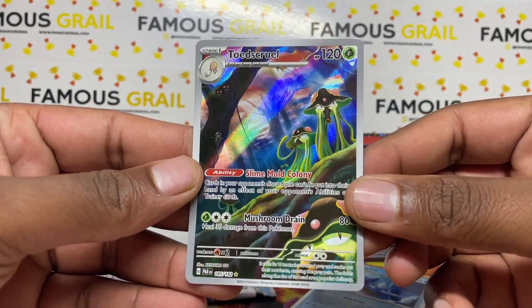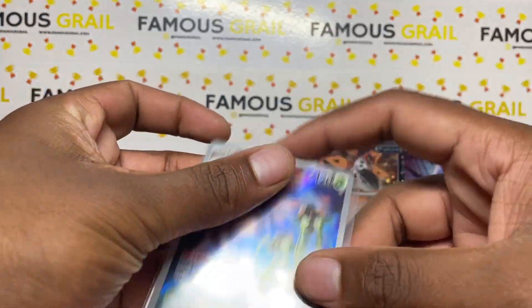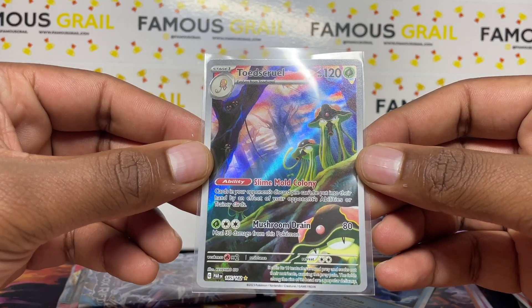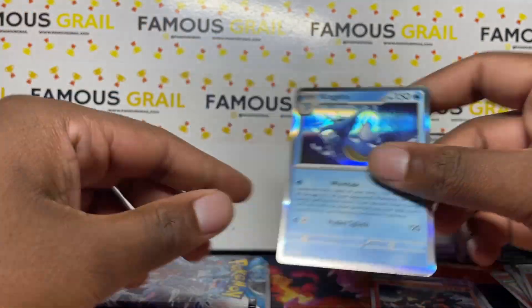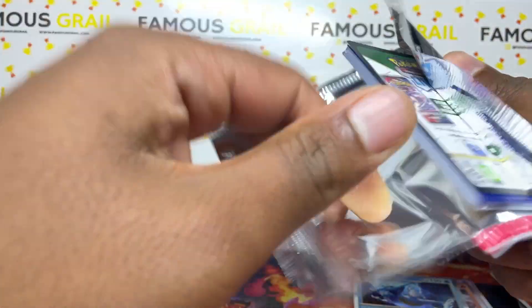We've got a Toad Scroll and a Kingdra holo! The Toad Scroll AR - ARs are quite valuable because they're not easy to pull, so to get one in this collection box is great. It's not one of my personal favorites - I'm not a fan of this Paradox version of Tentacruel - but we'll take it. Very nice. Then we've got the Kingdra holo.